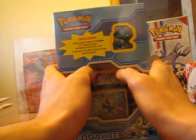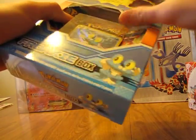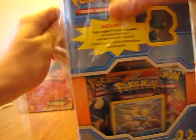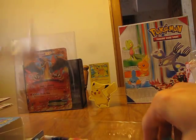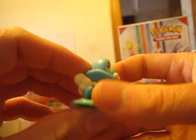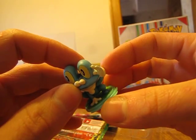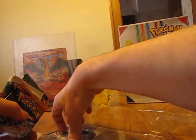Okay, I'm going to start with the opening. I hope I'm going to get a great card, but I don't know which one. Let's see what I'm going to receive. I'm going to get everything out of the box. Here is the Froakie toy, and if someone wants to win this, I can make a mini contest on one of my social pages.